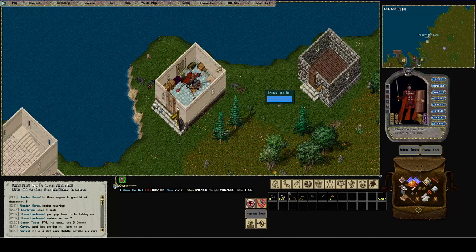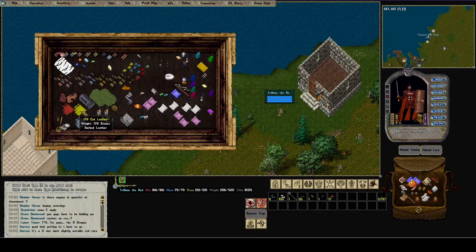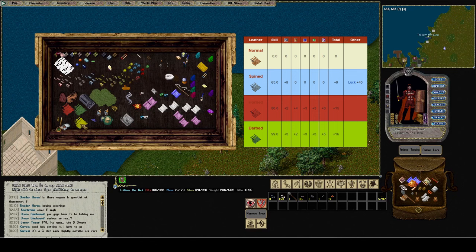Hey y'all, welcome back. Today I thought we would get Trillium's suit made, so I should have plenty of barbed leather. Each type of leather has different properties, like spined leather will give you plus 40 luck on each piece. Horned leather is the one that I usually use because it's pretty easy to get.